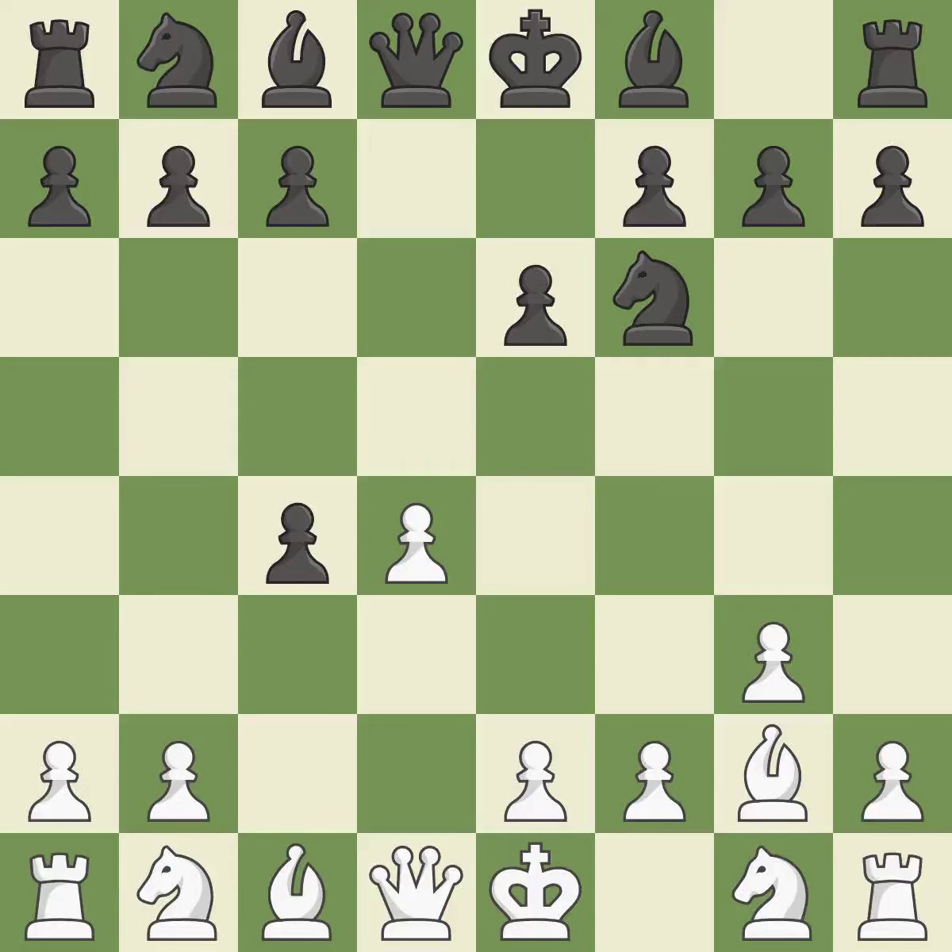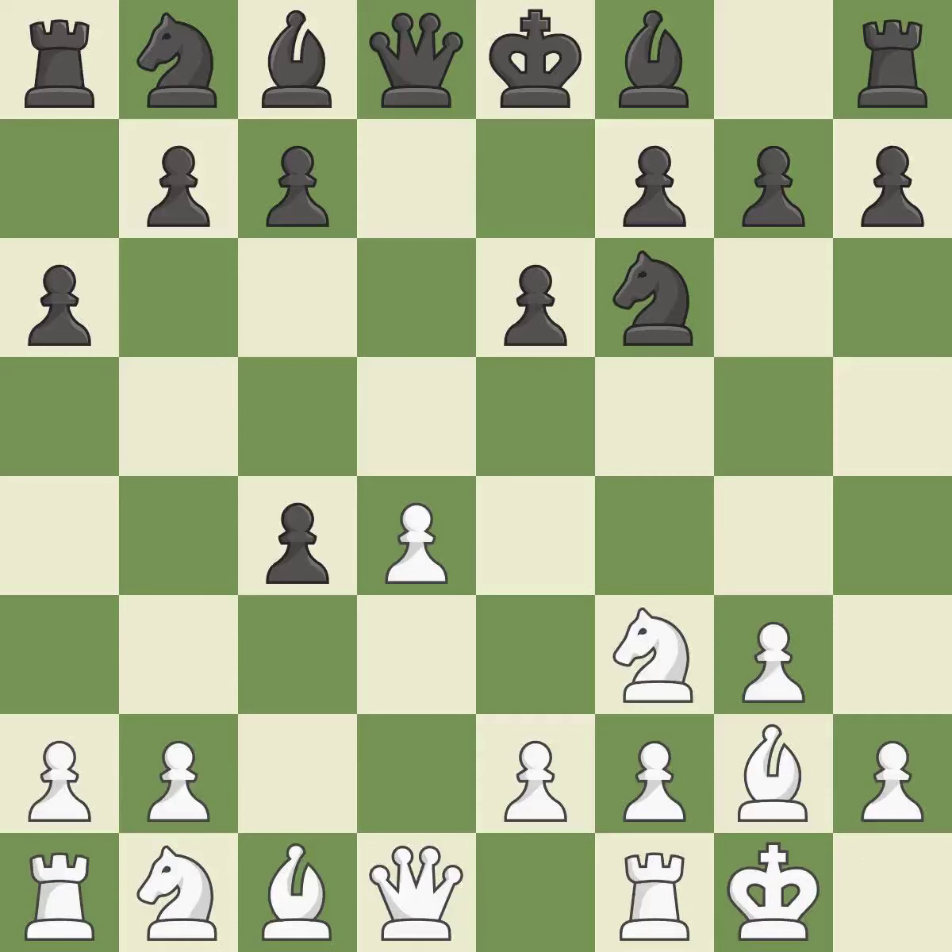Fianchetto move Bg2 places the bishop on the long diagonal. Dxc4 captures the gambit pawn and opens up the center. NF3 develops the knight toward the center, supports the d4 pawn and prepares castling. A6 prepares the b5 pawn push.